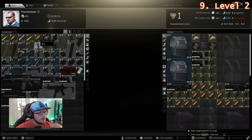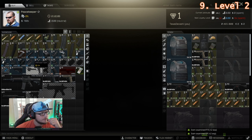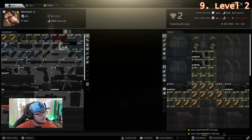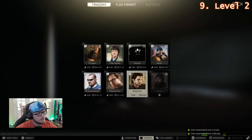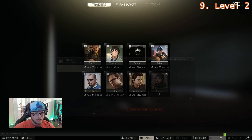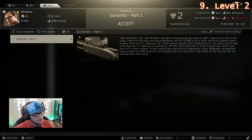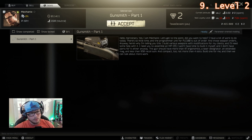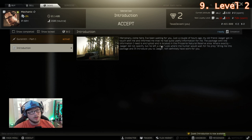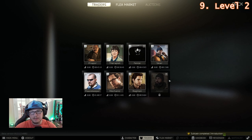We just hit level two, which opens up our next task. Once we finish examining everything, we'll go to Mechanic and accept the next tasks. That covers all the identifications — check off the handbook and clear the messenger icons. Go to Mechanic, select tasks — we're level two now. He has a Gunsmith quest for us, and when you accept it, a second quest becomes available called 'Introduction.' Introduction is the first quest you take in order to unlock Jaeger.